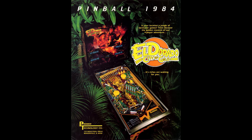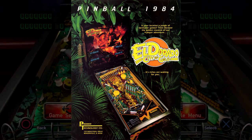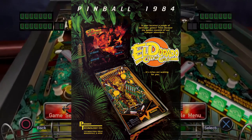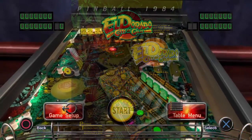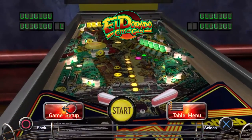Hello and welcome to the Rufus Project 1 Credit Challenge. We're heading way back, all the way to 1984, with El Dorado City of Gold. This pinball table is nice and low-tech, featuring lots of drop targets and lots of wonderful jungle-type sound effects.